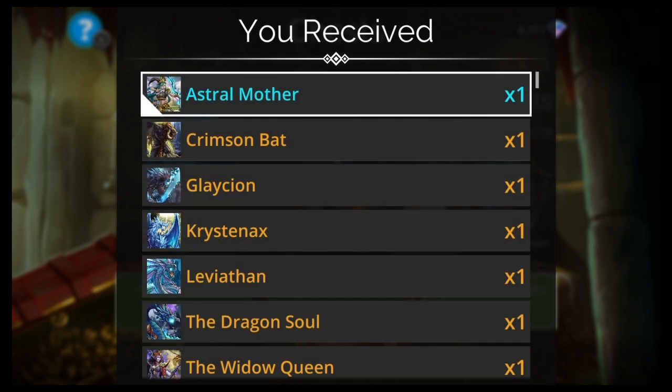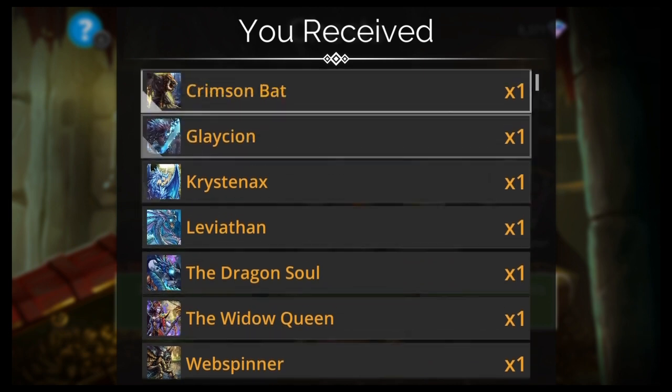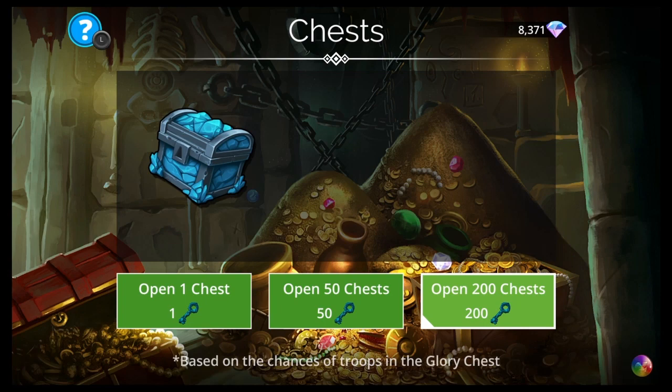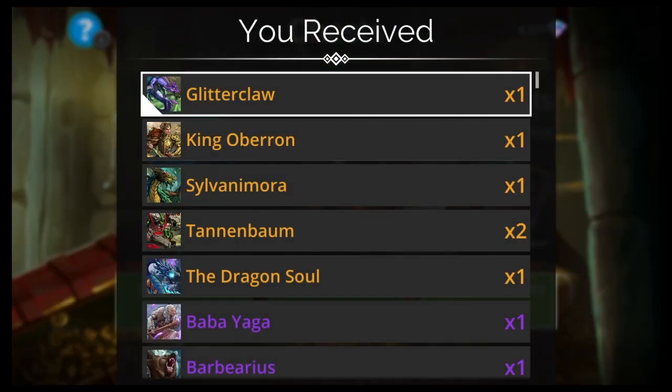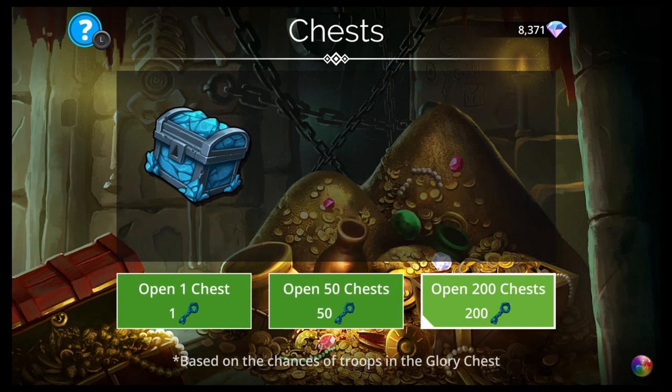Let's see what we get next: Astral Mother, Crimson Bat, Glaceon's good, Web Spinner's good. I probably won't keep commentating like this for every pull, but for the first few 200s I'll look at everything I'm getting. I'm sure it'll get tedious — I have to do this like a hundred times. Some more legendaries there.